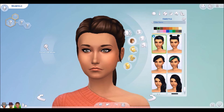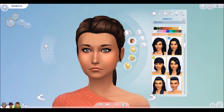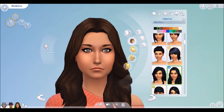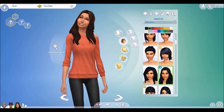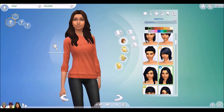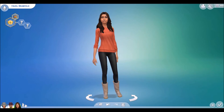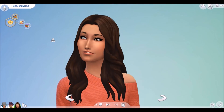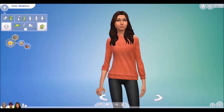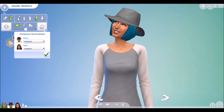I believe I am done. I'm still not sure about the hair, if I want to give her a different one. I could have given her this — you know what, I'll give her this because I actually like this hair. I didn't name her yet — her name is Hazel Brumfield. So this is Hazel. I'm gonna choose her traits and just click randomly. I'm gonna set her mother and father and make sure it says they're married.